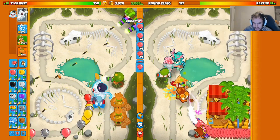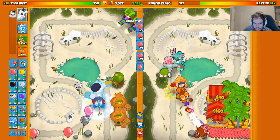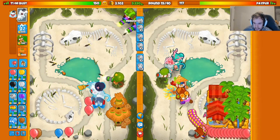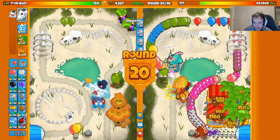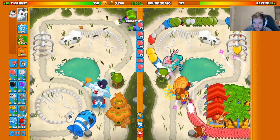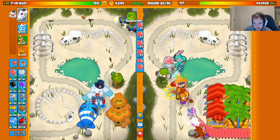I think this round ends with ceramics. We'll remember to do zebra eco this round — maybe balloon boost as well. Start sending zebras right now. There's the ceramics — look how much we got this round stalled! That's exactly what we're looking for. Push that MOAB back — we don't want to pop the MOAB on my side for a while. Perfect, good job Fusty.